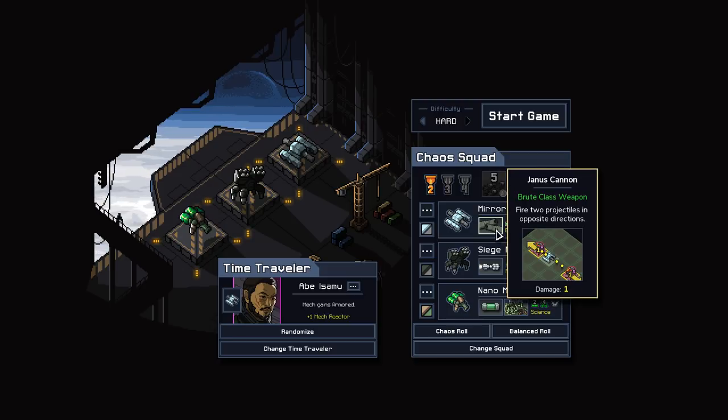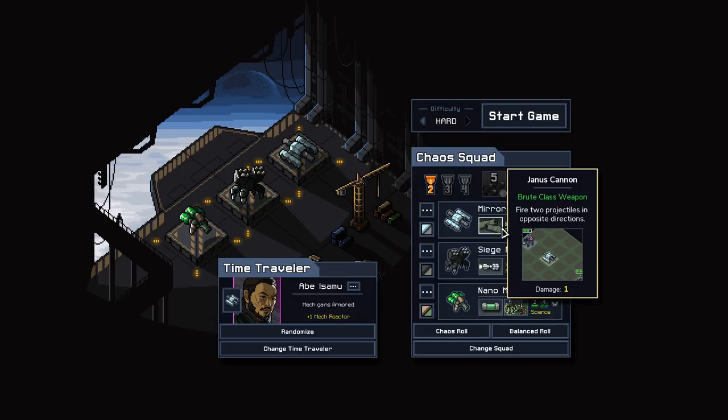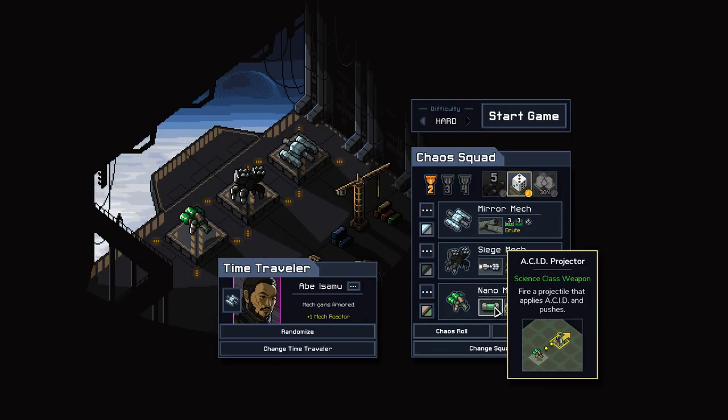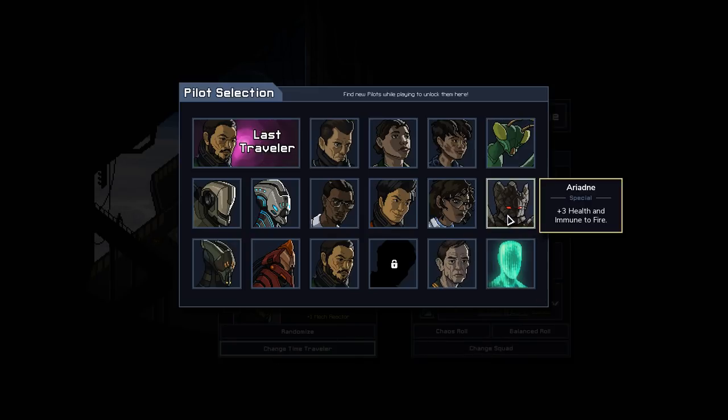So let's figure out what pilot we might want here. The mirror mech is super fun to use. Cluster artillery... We could just keep rolling with Abe. Armored plus a reactor is a pretty good start. And this squad is pretty soft — there's seven HP between the three of them. So maybe a little bit of armor might be a good idea. Although, if we have Viscera and Nanobots, maybe we don't need the armor so much. Ariadne will get us less squishy, that's for sure.